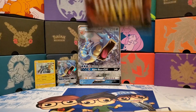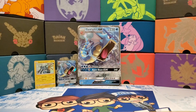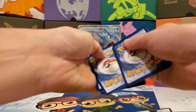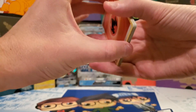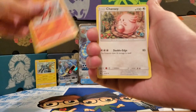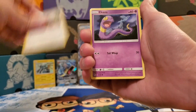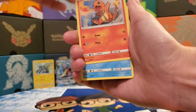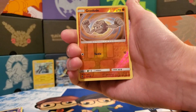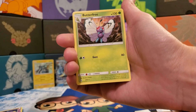Let's bust into this last Charizard pack. This box isn't treating us as well as the last one, but we'll see if this last pack comes through. Fire Energy, Sabrina's Suggestion, Charmeleon, Chansey, Eevee, Ekans, Charmander, Psyduck, Magikarp, Reverse Holo Geodude, and a regular rare Butterfree.